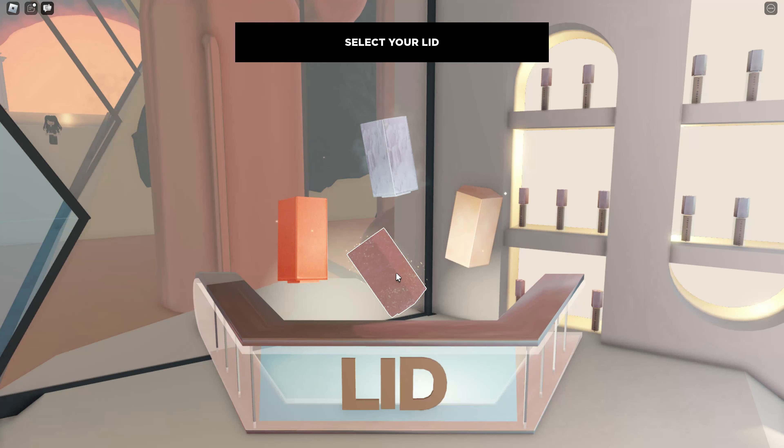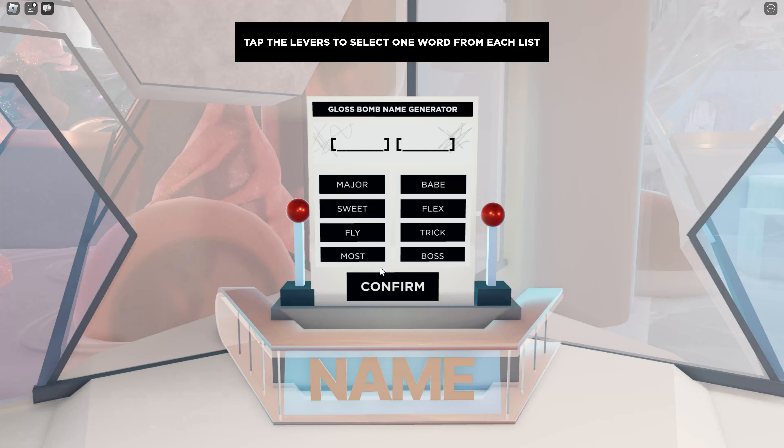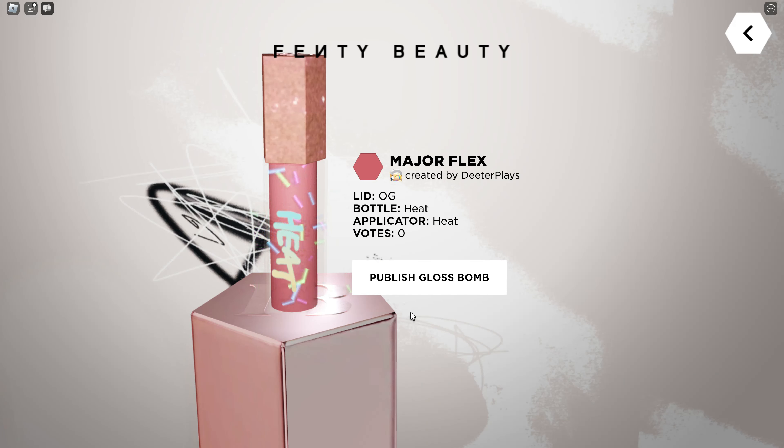Now we're going to pick a couple other things: there's an applicator, a lid that you can put on it, the bottle it goes in, and then you can name it from the options right here. I just made my own so I figure that's a major flex, right? So we're going to call this one 'Major Flex' and we've made this one.